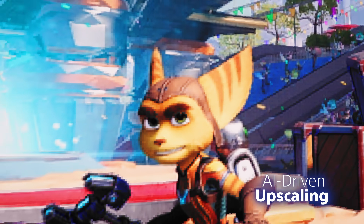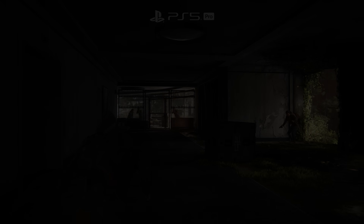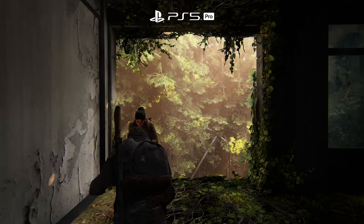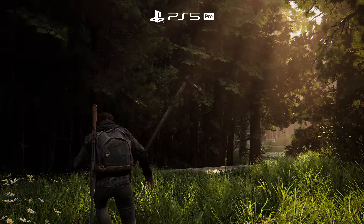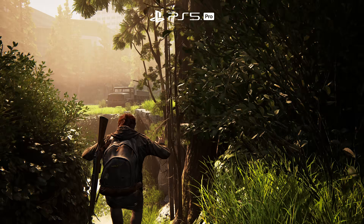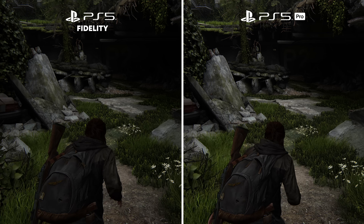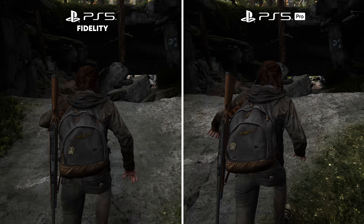PSSR analyzes the game images pixel by pixel and can add an extraordinary amount of detail, which boosts the effective resolution of the games. Game creators are adding PS5 Pro support to new and existing titles. With the big three involved, the results can be pretty amazing — graphics showing something like fidelity levels of detail, but at double the frame rate. Here's The Last of Us Part 2 running on PS5 Pro: it has huge amounts of detail and targets a super smooth 60 frames per second. Let's compare this to the fidelity mode on PS5, which is only running at 30 frames per second and is therefore much choppier.